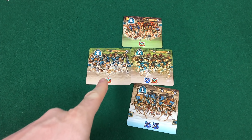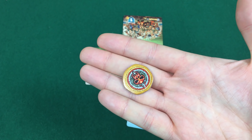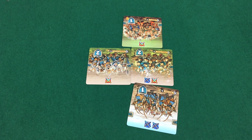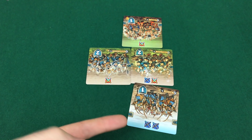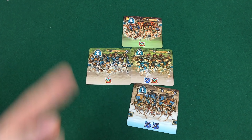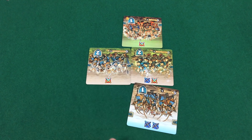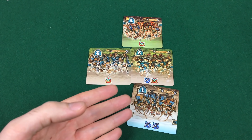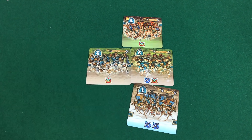I giocatori pongono sulla collina tutte le carte unità distrutte e sono pronti per un nuovo round. Il gioco prosegue per quattro round identici, al termine dei quali si sommano i punti ottenuti con i segnalini carnage (un simbolo carnage vale sempre un punto) a tutti i punti ottenuti durante i round. Chi ha più punti è il vincitore. In caso di pareggio vince chi ha più segnalini carnage; se persiste la parità vince chi ha più unità schierate rimaste, e infine chi ha giocato la carta strategia con iniziativa più bassa al round finale.